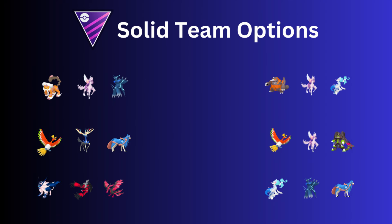Moving on to the solid team options. First up, I've seen this team for the past couple of seasons: Landorus, Palkia Origin, and Dialga Origin. I still think it could work well. I've seen this team run ABA — Palkia in the lead, Landorus and Dialga in the back. Even though Landorus was nerfed, I still think this is a good team because Landorus is still a good Pokemon.